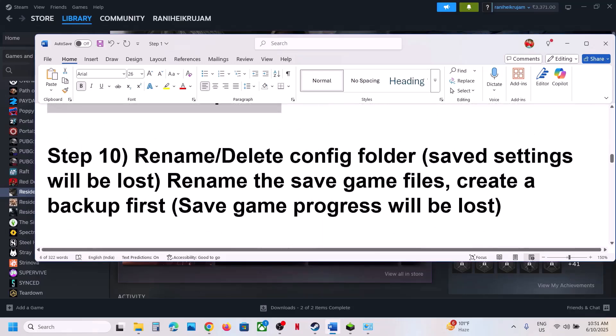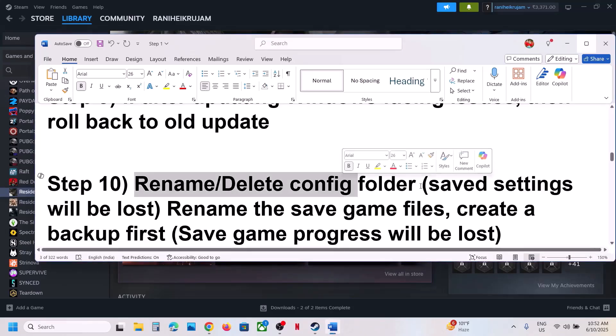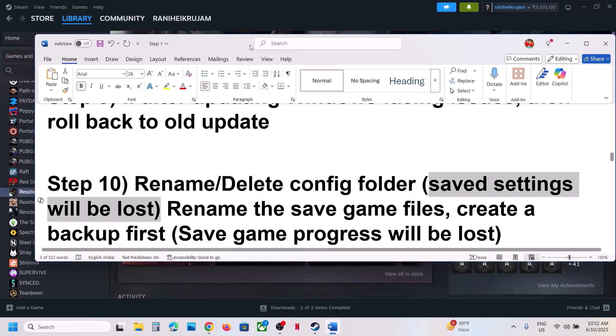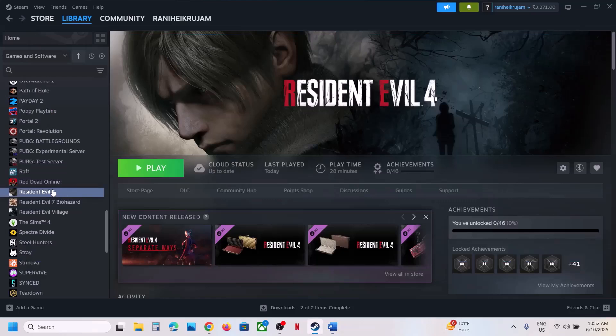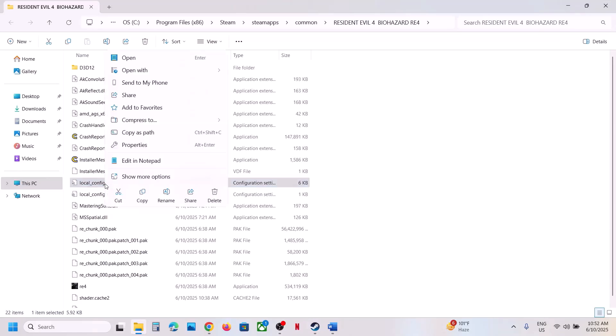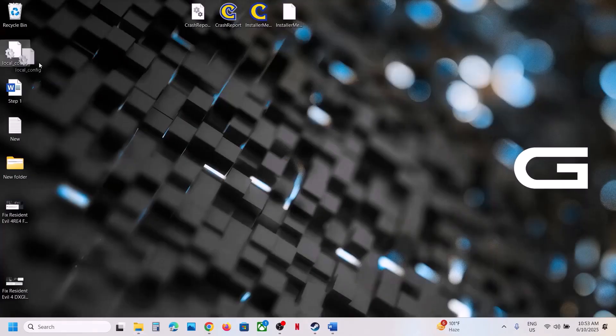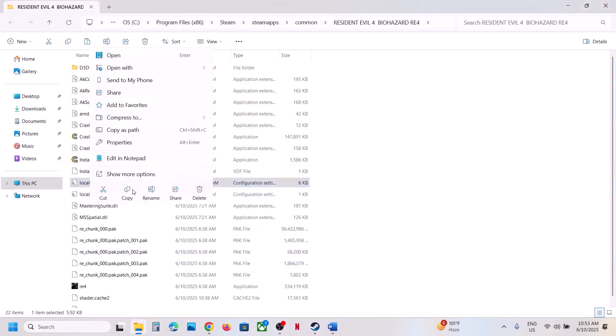If that does not work, rename or delete the config folder. Note that when you rename or delete the config folder, saved settings will be lost. Go to Steam, right-click on the game, Manage, Browse Local Files, and find the local config file. Create a backup first, then delete it. When you launch the game again, you'll have to save the settings once again.